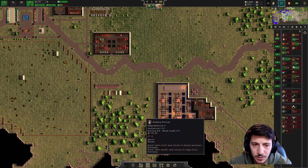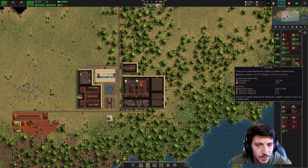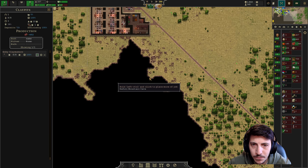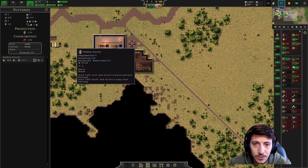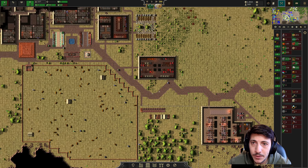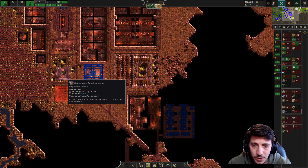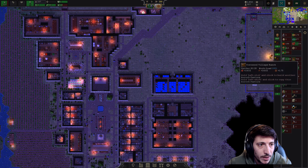What do we have here — just the Wobbly Potter making pottery. We've got a good bit of clay coming out: 35.91, 11.21. We could probably put a few more potters in here, but we don't really have the people to do it right now. This is so close — just 26 more to go here, and then we can start to work on this. We'll need more population.